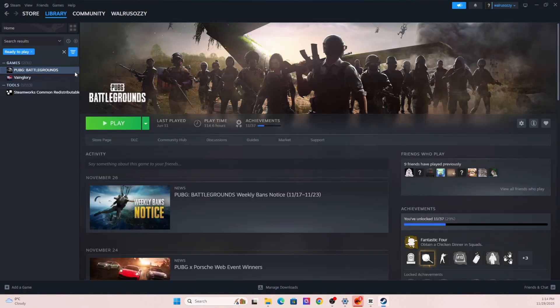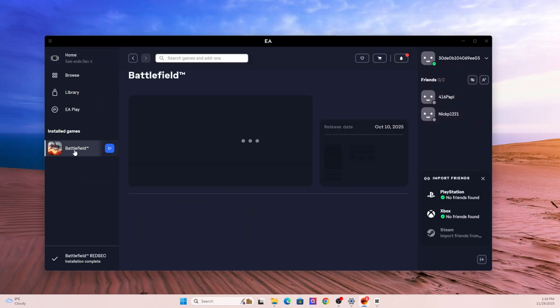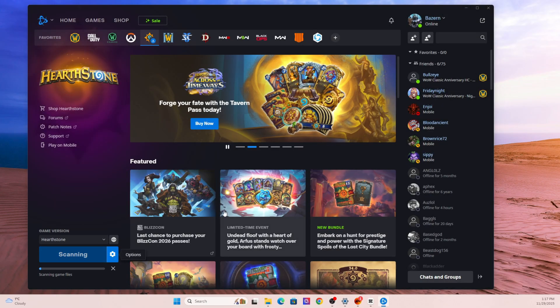On Steam, right-click the game, go to Properties, then Installed Files, and hit Verify Integrity. On EA App or Origin, click the game, go to Manage, and choose Repair. On Battle.net, click the game, hit the gear icon, and choose Scan and Repair. It's pretty much the same process no matter what launcher you're using. This replaces any corrupted or missing files and restores everything to normal.